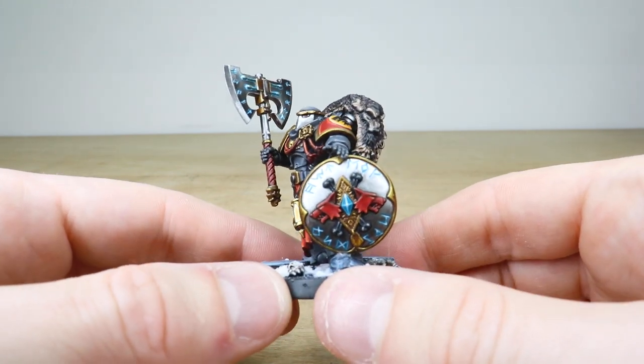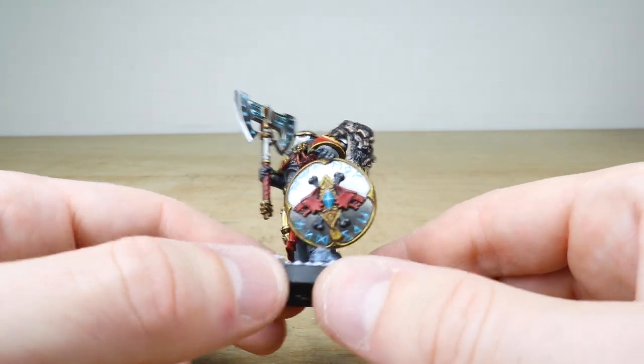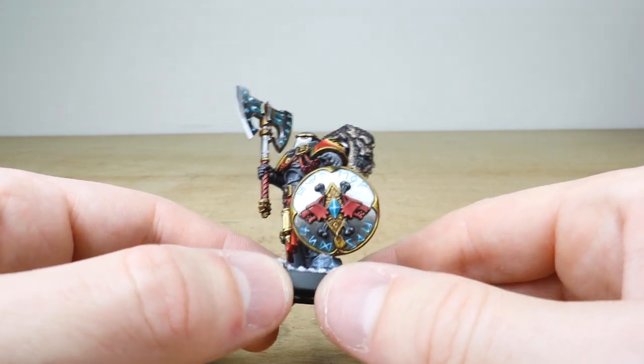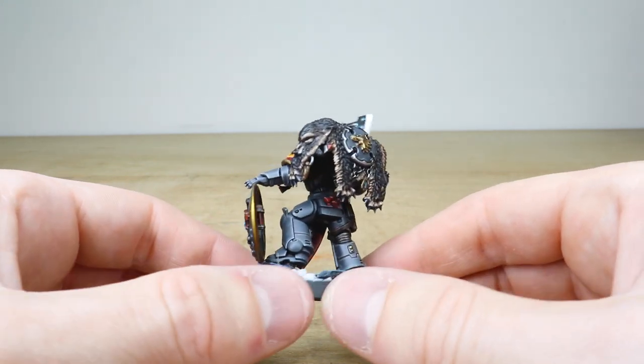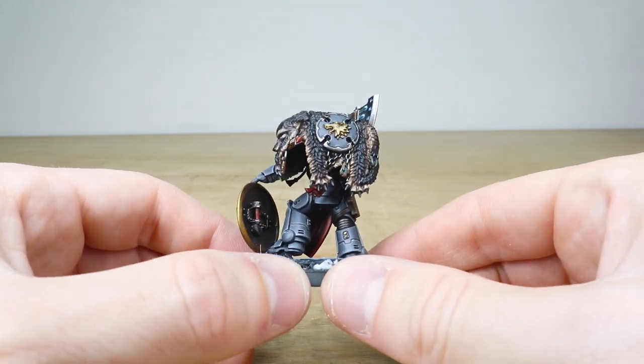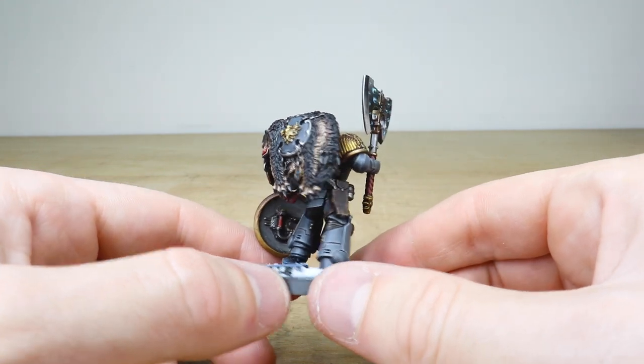Then we've got this awesome mighty storm shield that he's leaning and holding up, with glowing runes on there as well. Moving around the back, you can see this huge wolf pelt draped over his power pack, just really really nicely done.